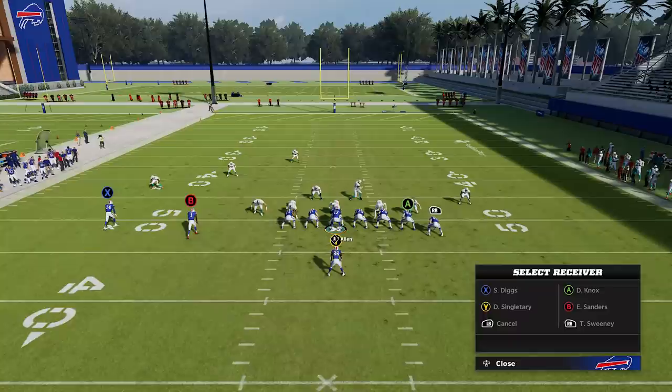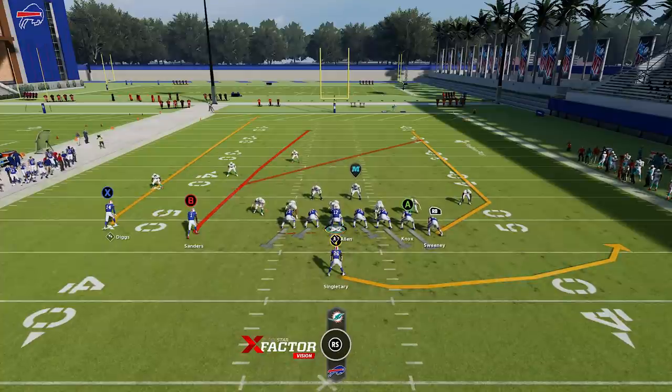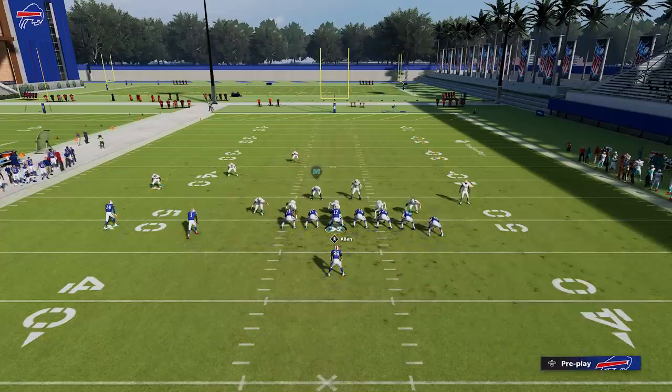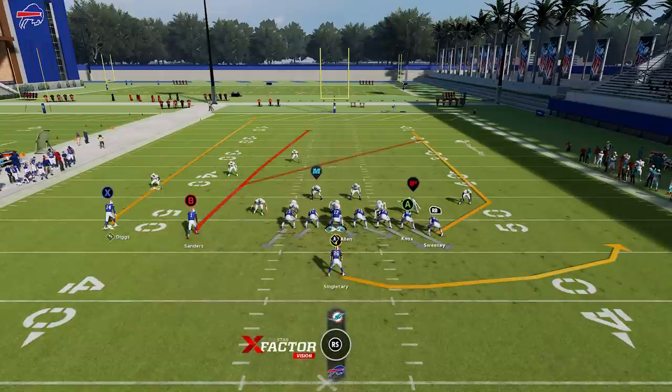Number two: you're going to want to put this running back on a swing route — that's the right stick to the right. I also like tight end formations where there's a tight end in line so you can basically make an additional blocker, because I'm going to be sprinting in the direction of the running back and it helps to seal the edge. You can either double team the outside guy or slide your protection to the right — I find double teaming works best.